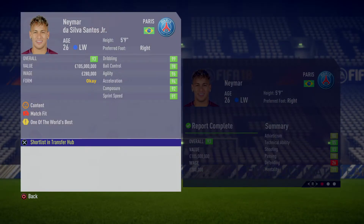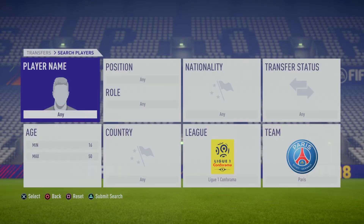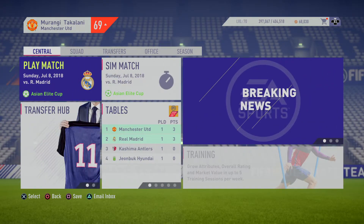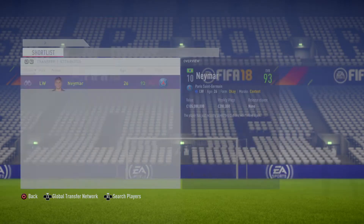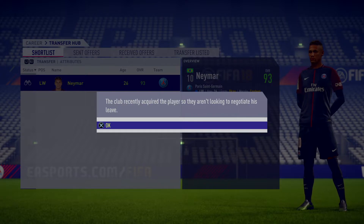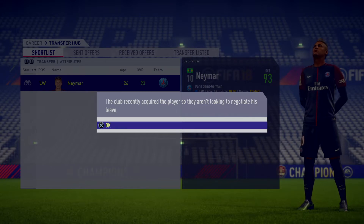He's one of the best — 105 million. We add him to the shortlist and we go to the transfers, then the transfer hub. We're looking for Neymar and we approach to buy him. It says the club recently acquired the player, so they are not looking to negotiate his leave.